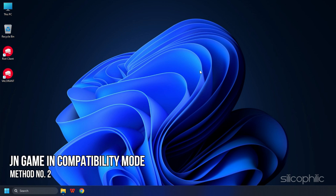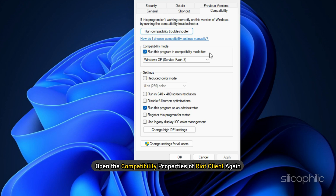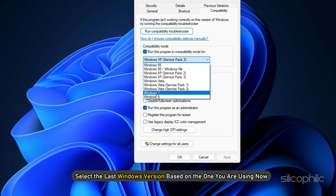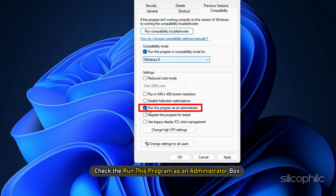Method 2: If running the Compatibility Troubleshooter doesn't fix the issue, then run the game in Compatibility Mode. Open the Compatibility Properties of Riot client again. Check the 'Run this program in Compatibility Mode' box and select the last Windows version based on the one you are using now. Next, check the 'Run this program as an Administrator' box.